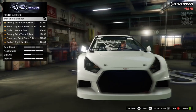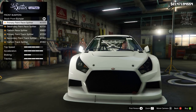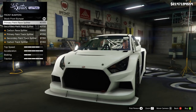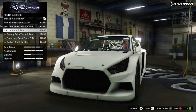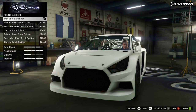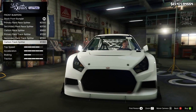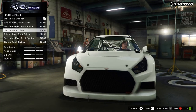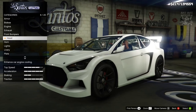Then we've got the front bumper options. A few options - not a massive amount which is a little bit disappointing. These options are exactly the same just in different colours: a primary version, a secondary and a carbon version. Customization wise so far is pretty slack to be honest. I think that split looks better as stock so we're going to leave it like that.